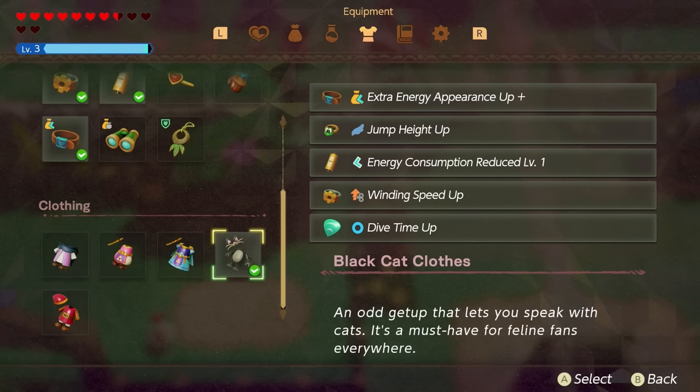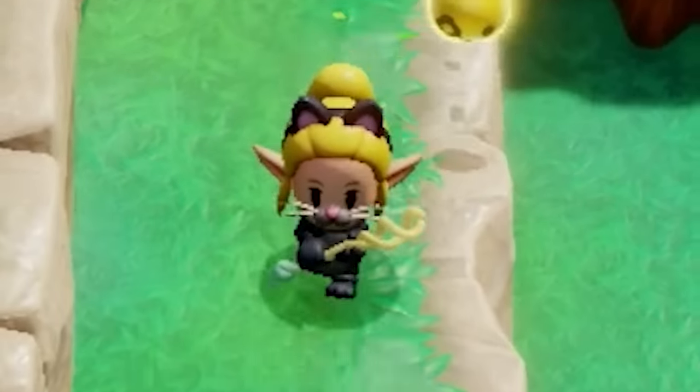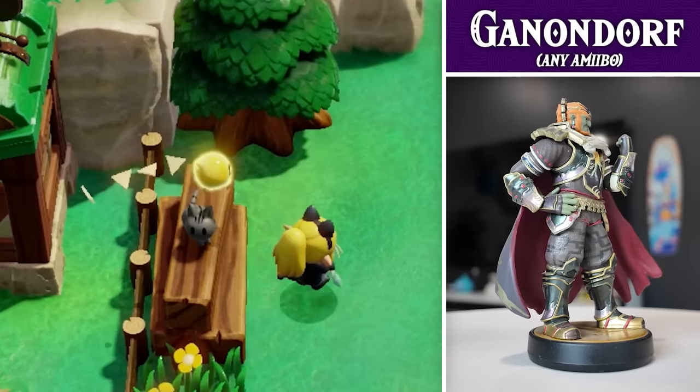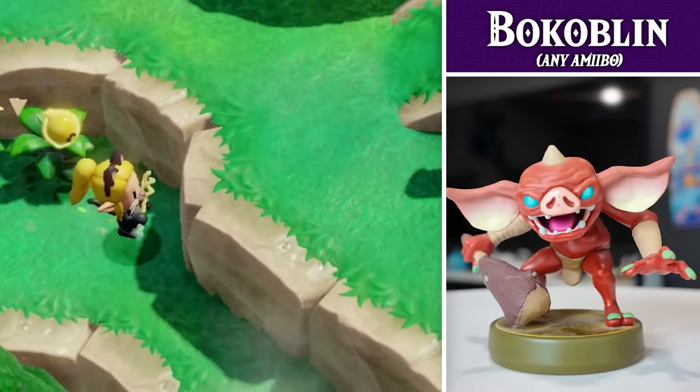The next outfit is going to be the Black Cat Cloaks, which is crazy because now Zelda is a furry — but that's okay. To get this one, all you have to do is scan any Ganon amiibo, Guardian amiibo, Bokoblin amiibo, or any of the four Champion amiibos.